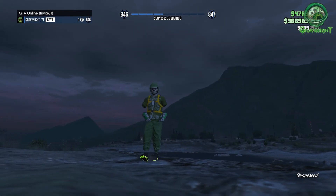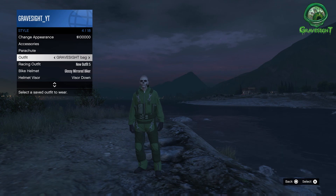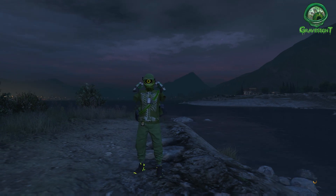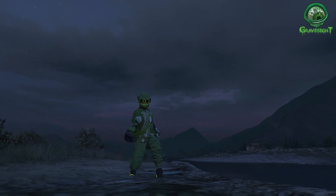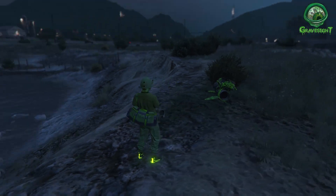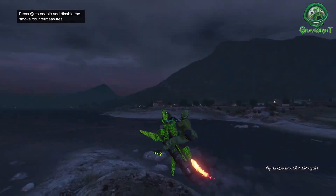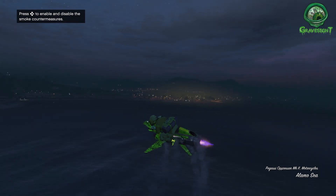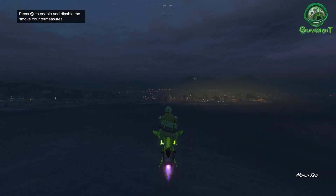I've spawned right next to my Mk2 Oppressor. So if there's another location I want to go to, I can just hop right on my Mk2 Oppressor and jam out to the next spot. I don't have to spawn at the hospital every single time and have my vehicle left wherever it was. You could also use a Sparrow helicopter, which would be a good vehicle for this. I use the Mk2 Oppressor because it's the best for getting from point A to point B.